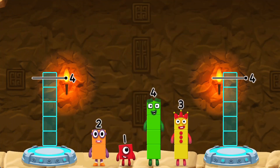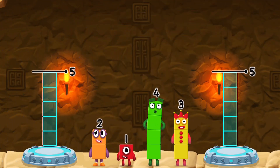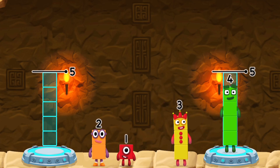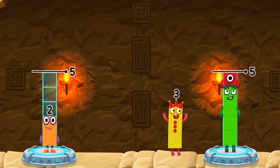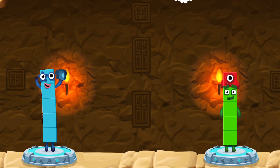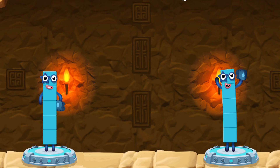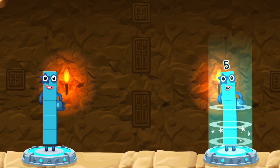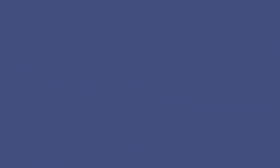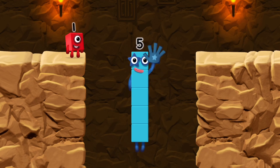Share the number blocks evenly to make two groups of 5! Correct! 2 plus 3 equals 5! 4 plus 1 equals 5! 5 equals 5! High five! Yes, you got it!